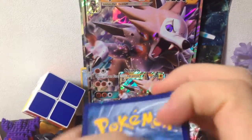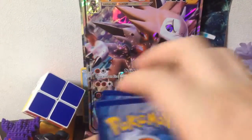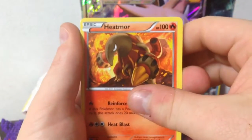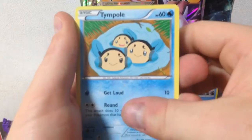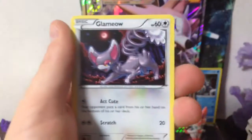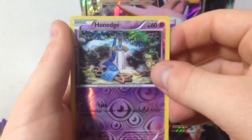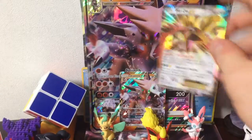I don't know the trick to these — one, two, three, I guess we'll just do three to the front. Alright, we have a Sudowoodo, Heatmor, Swanna, Temple, Chikorita, Kibble, Glameow, Phantump, reverse holo on edge, and an EX — sweet!